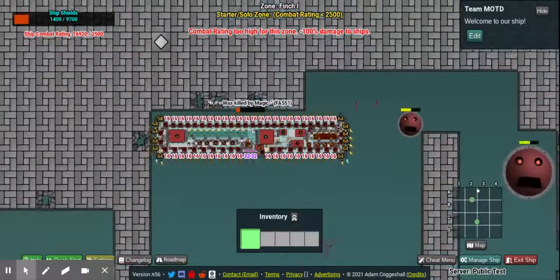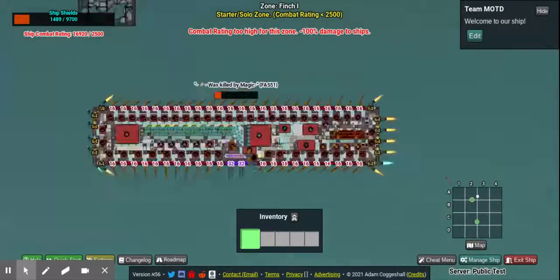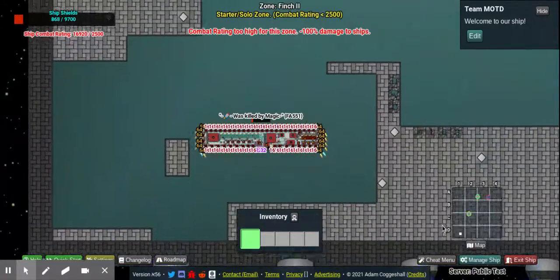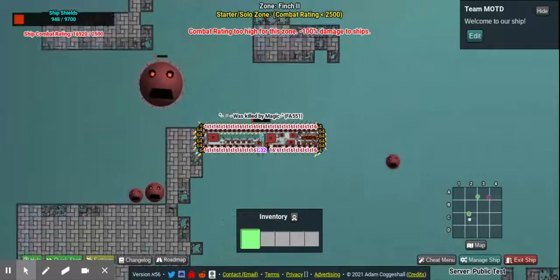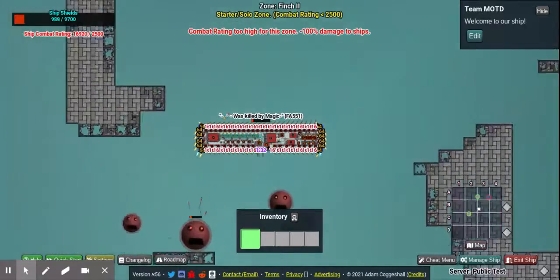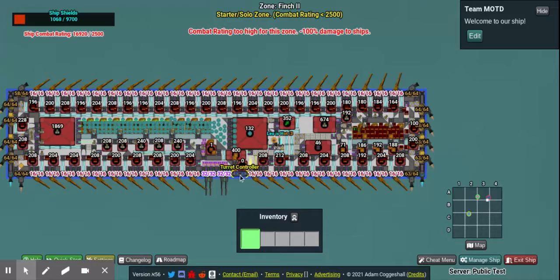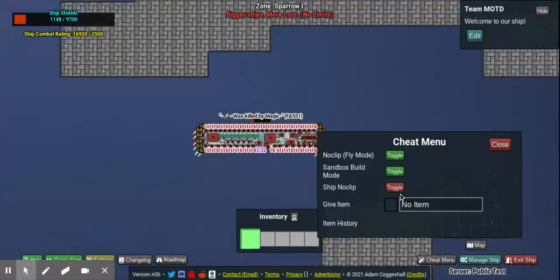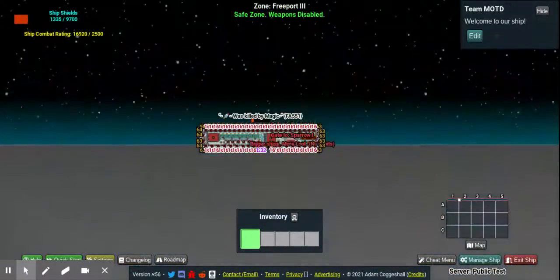It has a couple cargo spaces right there for whatever you need. You might look at it and say it's not repairable, but you'd be kind of wrong — because I made it so you could repair it by expanding repairing. You might notice the yank is on this side instead of that side, because I couldn't fit anything else. It shouldn't make that big of a difference, right?